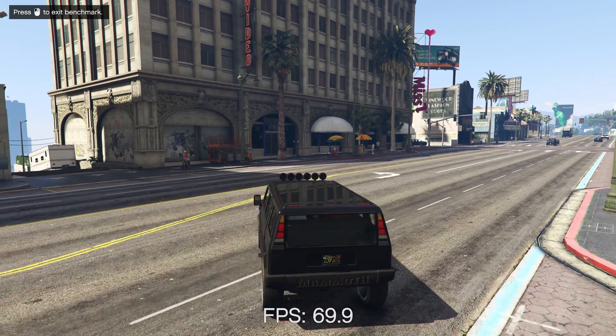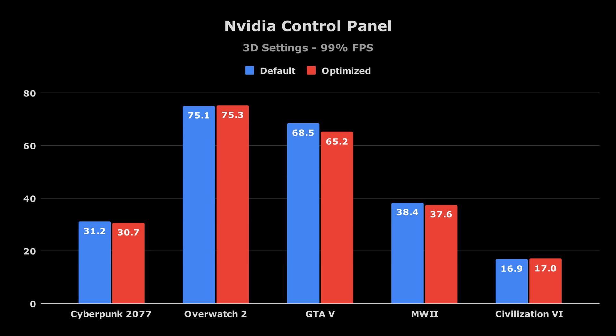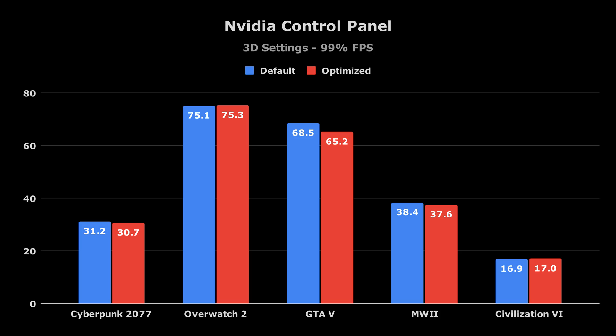First, let's take a look at default vs optimized. Across all 5 games tested, there's virtually no difference in average FPS, but the optimized combo on average does seem to perform slightly worse. This is the same for the 1% lows, except for GTA 5, which takes a big 4.8% hit.